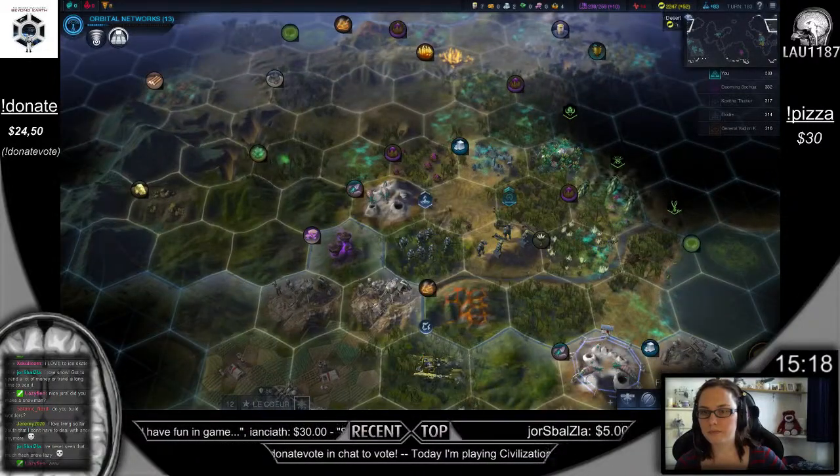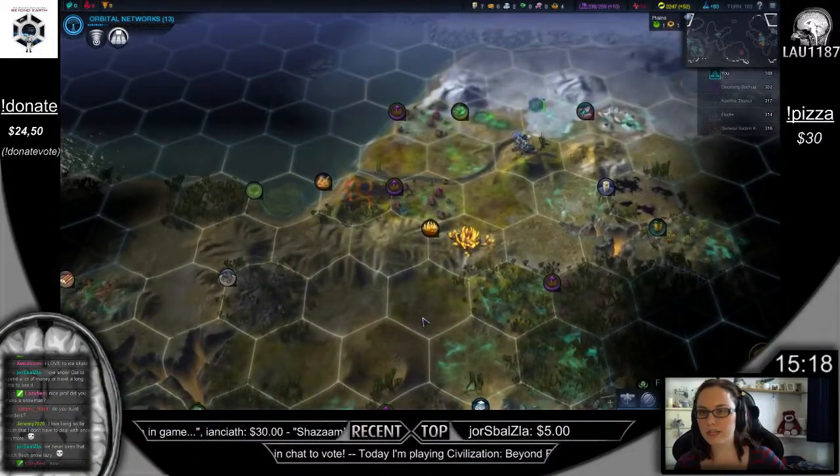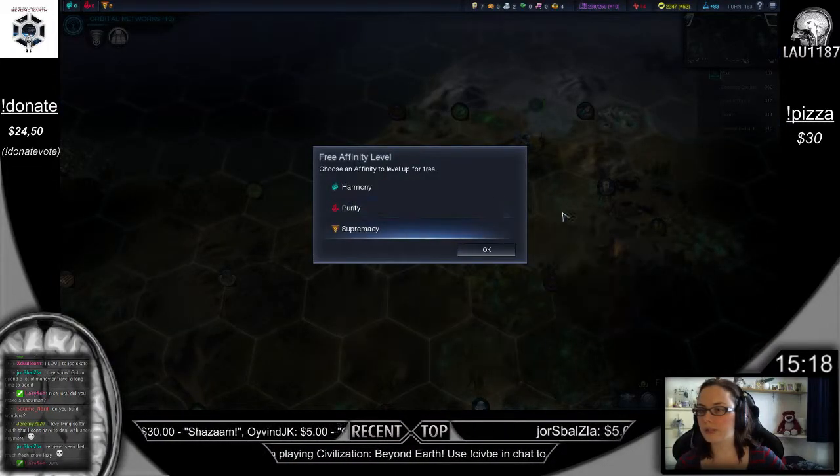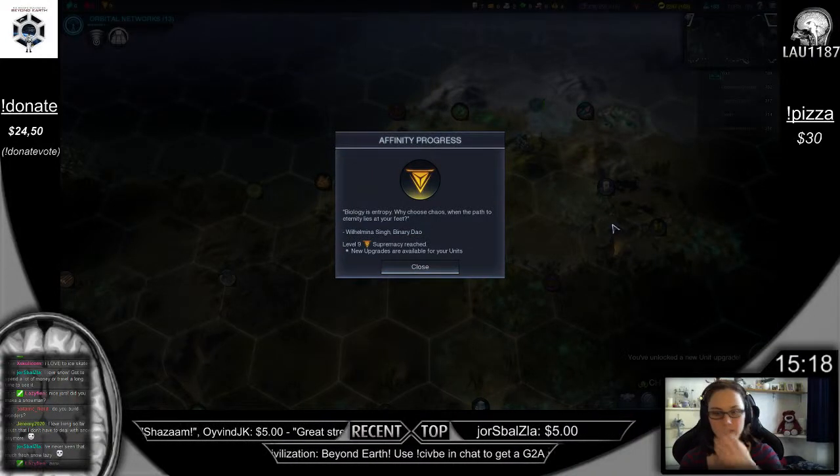Where are my Marines? Okay, that's where my thing is. Free affinity level — I'm gonna go for supremacy. Level 9.